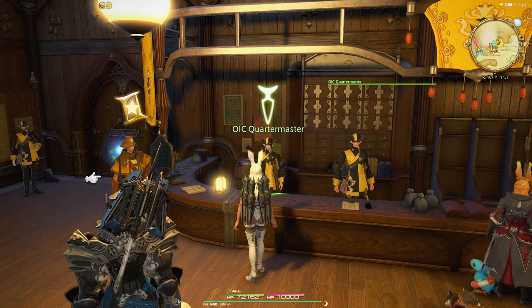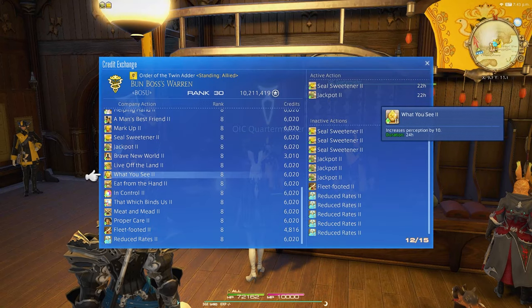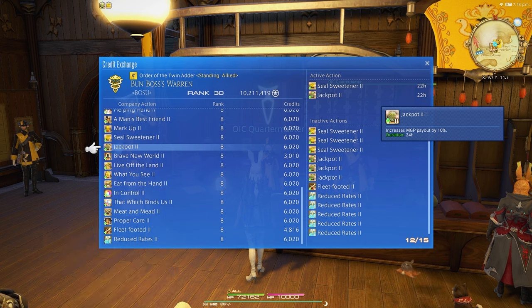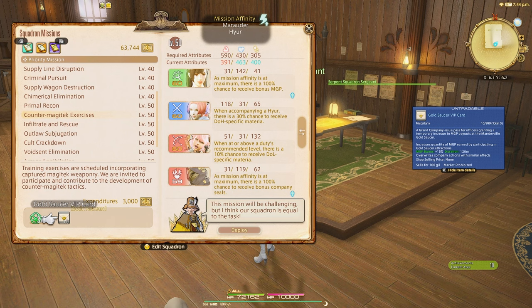When doing anything in the Gold Saucer, you either want your free company buff of plus 10% more MGP when participating in Gold Saucer events, or the Squadron VIP card which will increase it by 15%.